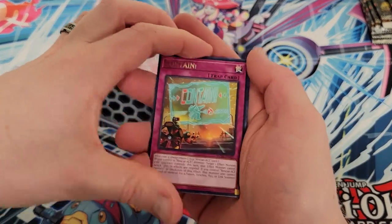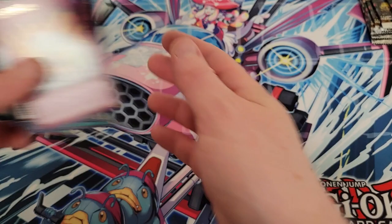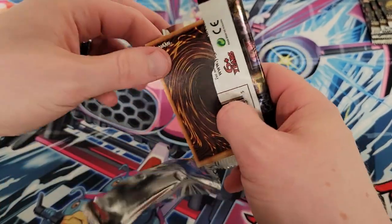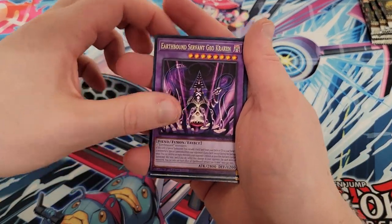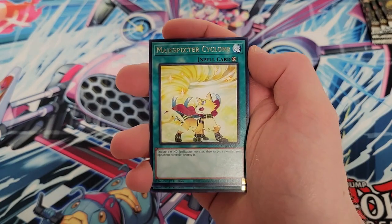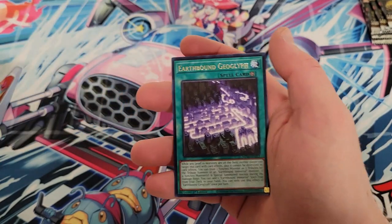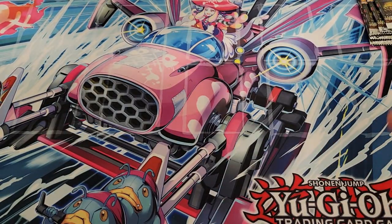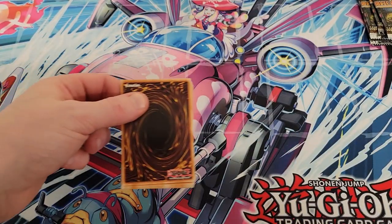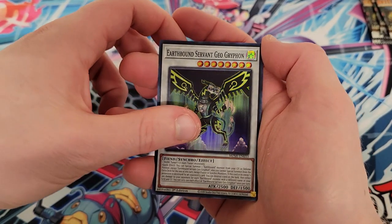We're going to keep Junk Warrior, sell Bonfire, and sell Triple Tactics Thrust for sure. Arcana Force super rare. If we got a Bonfire collector rare - I'd maybe give that a think - Transaction Rollback, Earthbound Servant cards. I do like the artwork and those line styles. We got Ancient Chant - really glad I sold my copy from Rage of Ra back when it first hit, before that reprint came around. I sold that card for like $27-28 and those cards are a $2 card now. Always good news.